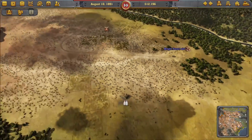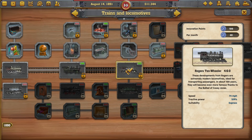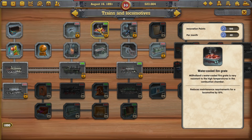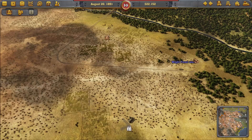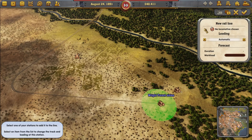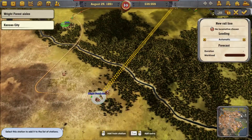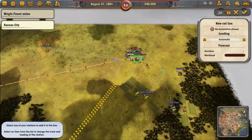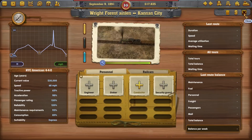Now we've just got to wait for train money — it's only 30 grand, so it's not too bad. We've got another research available. I can unlock the 10-wheeler, which might be worthwhile because it's a long route. Let's do it. The 10-wheeler is quite a bit more expensive to buy though. We're on a little bit of a time constraint, so let's just get started. The purpose of this very long route is to get logs delivered to Kansas City. It is quite a bit faster — 6 miles an hour more — and it's got more tractive power.